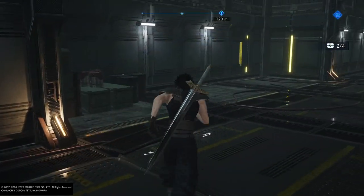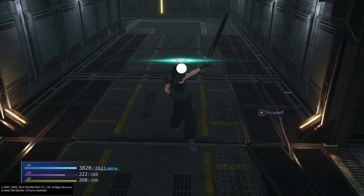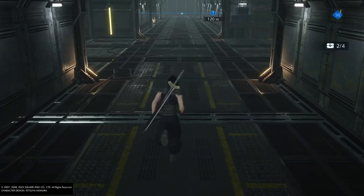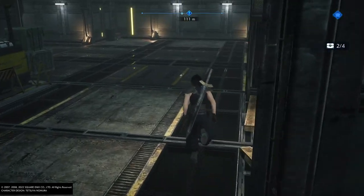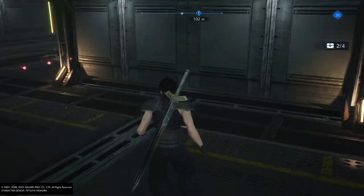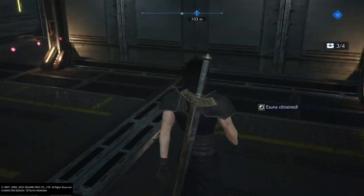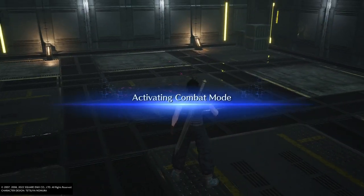You go straight in the middle — fight. That's basically it. If you don't want to fight anything and you have a feeling a fight is coming up, just hug the corners and you don't have to worry about it. Sometimes you can't avoid it because of how the map is designed, but you can dodge most of them.